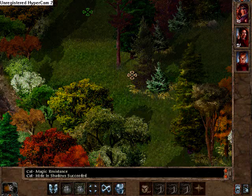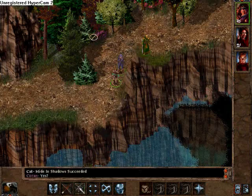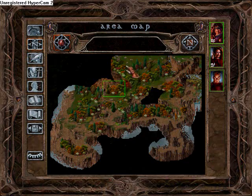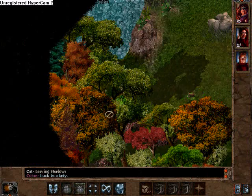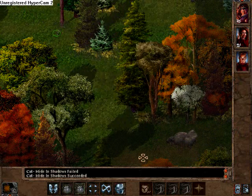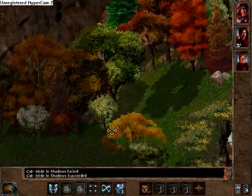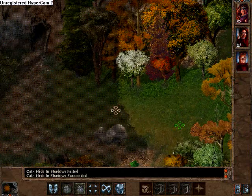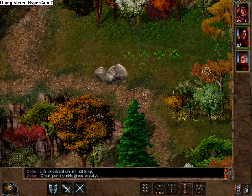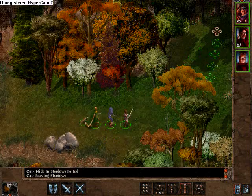Now that our cat has pretty much completed his secret super spy mission, I think it's safe to get the other party members up here. We'll just have to be careful what path we take. Doesn't really look like there's anything up here. We'll have him come meet up with the party again, probably down around in this area. We'll just check one last time to make sure we aren't going to get jumped by anything. We're good — we're finally going to get out of this area. Seems like every section of Cloakwood is a long haul.